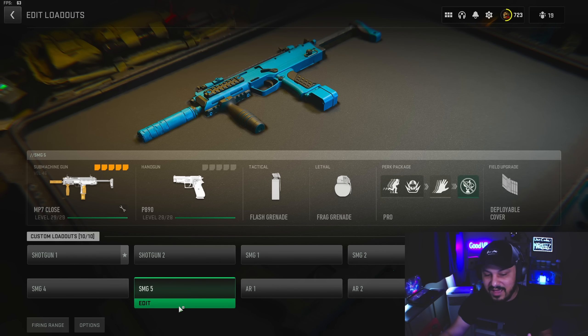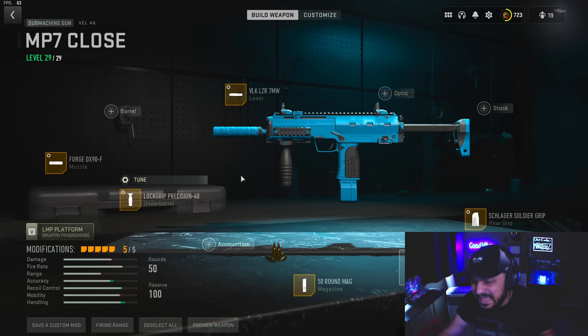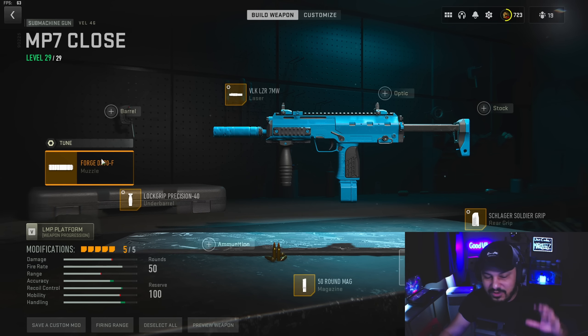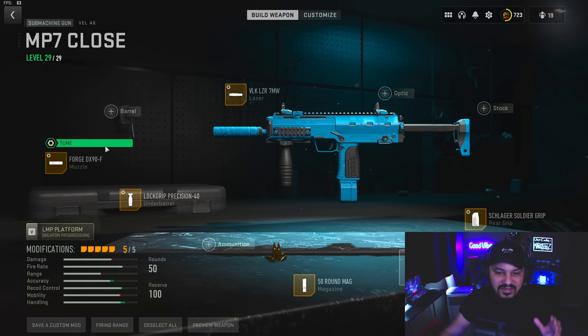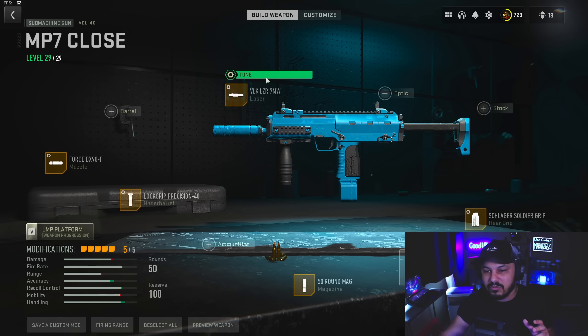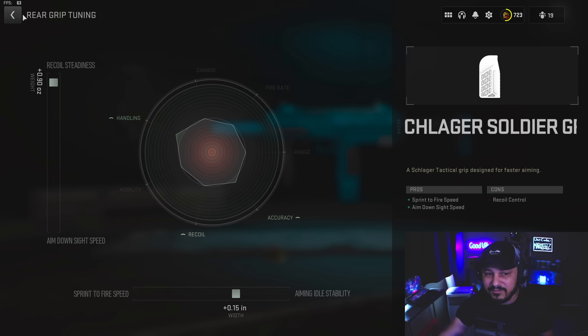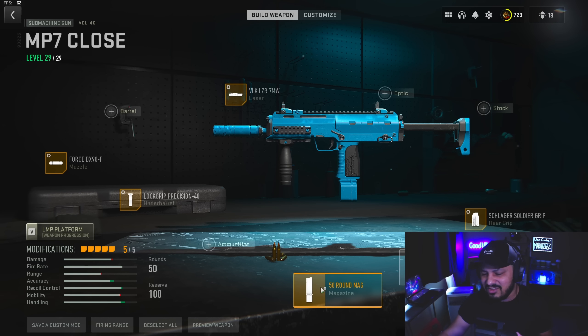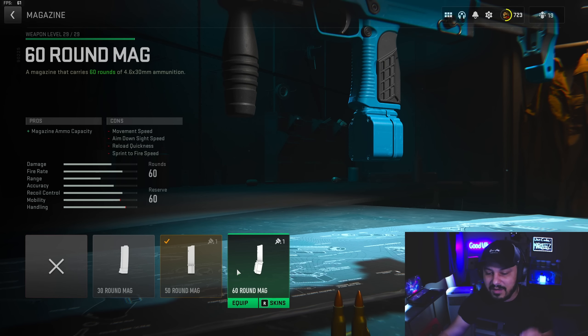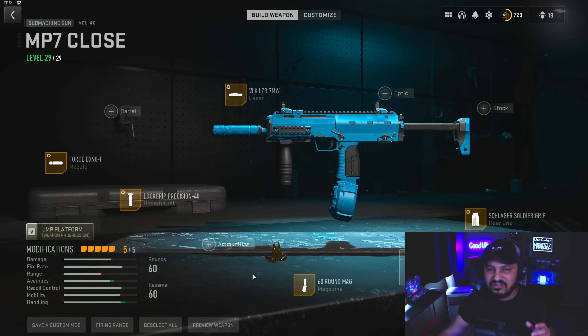The next thing is the MP7 — our last SMG. This thing is an absolute beast. It has such good time to kill at long range, which a lot of other SMGs don't really have. Something to keep in mind: this has a 50-round magazine, but the data was calculated using the 60-round. You can absolutely feel free to use the 50 or 60 — both are absolutely phenomenal.